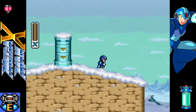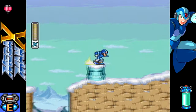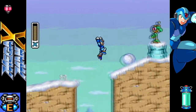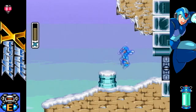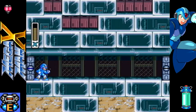Anyway, with the dash you can obviously dash, but there's also something called a dash trick. If you dash and shoot at the same time, your shots actually do - I want to say double damage. I'm not sure if it's actually double, but it does do more damage than if you're just standing still. So try to use that to the best of your advantage if you can.